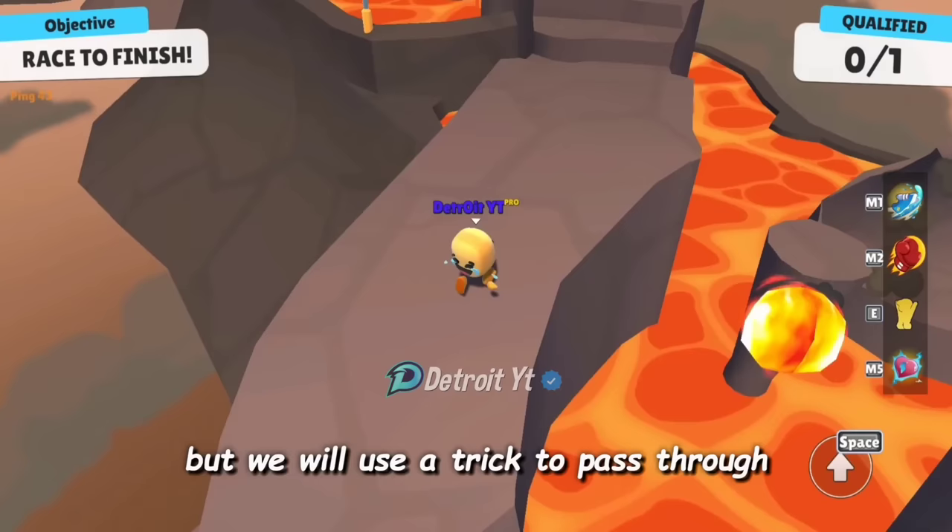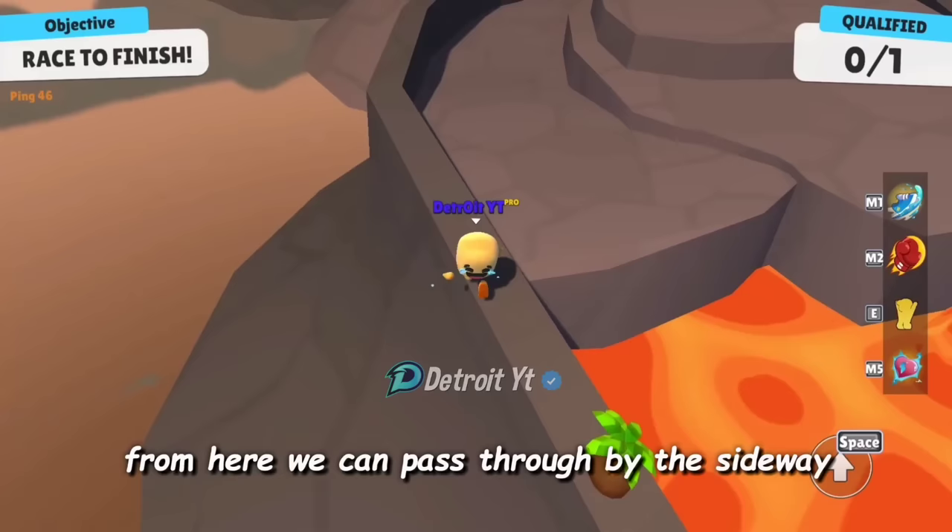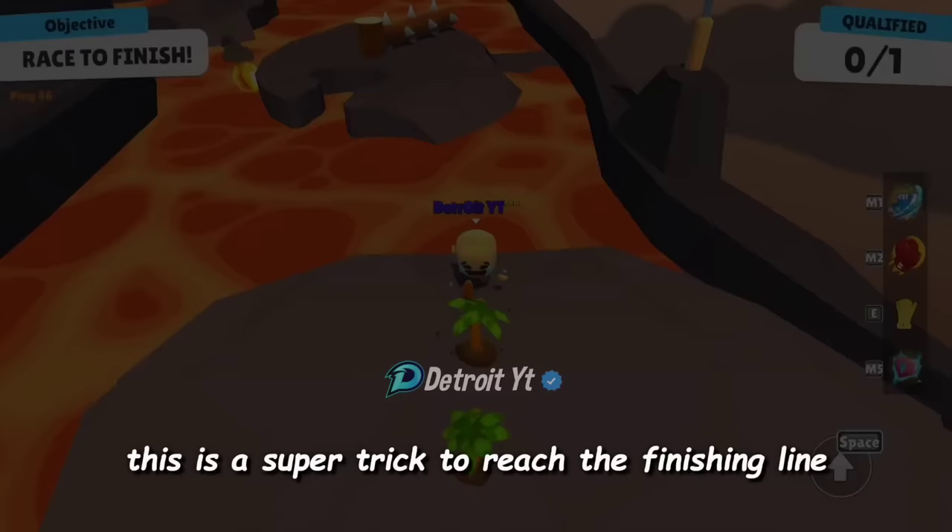This is the common way to pass through, but we will use a trick instead. First we will go near this edge and jump to reach the sideway. From here we can pass through by the sideway. This is a shortcut way to move through the lava.